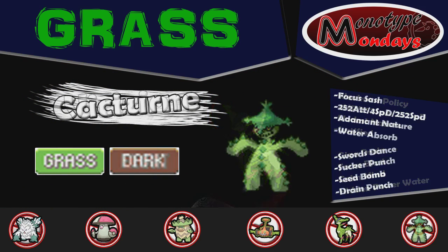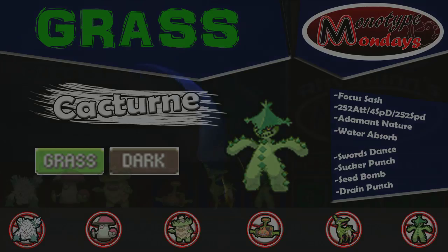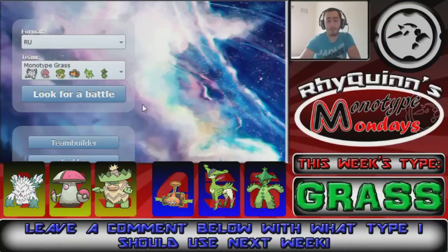And last but not least, we have Cacturne with the Focus Sash, with Water Absorb as its ability, with Swords Dance, Sucker Punch, Seed Bomb, and Drain Punch. 252 EVs in Attack, 4 in Special Defense, and 252 in Speed with an Adamant Nature. This is RU and Below — the first time I go around these types I'll do RU and Below, then UU and Above the second time. Split into High and Low.